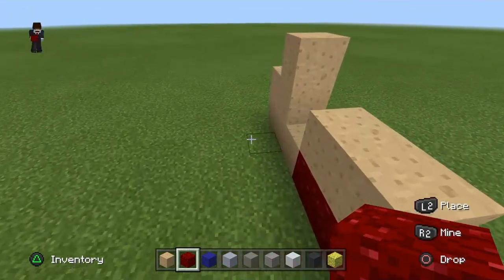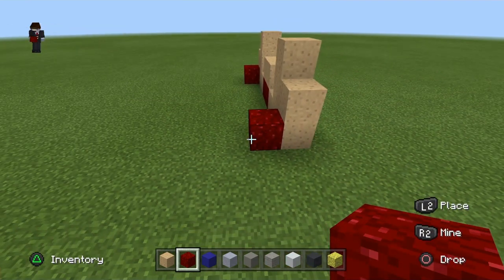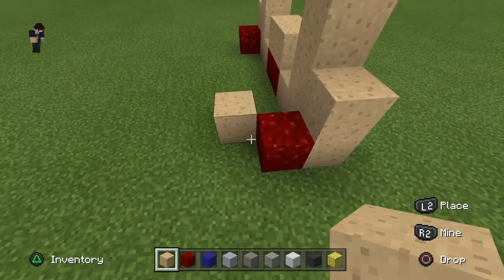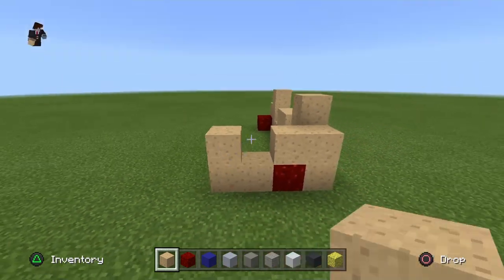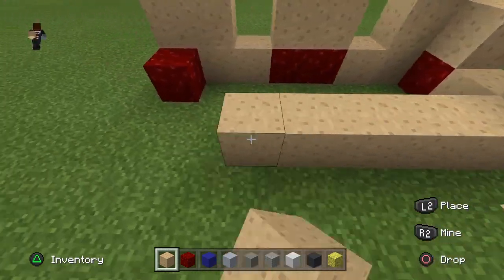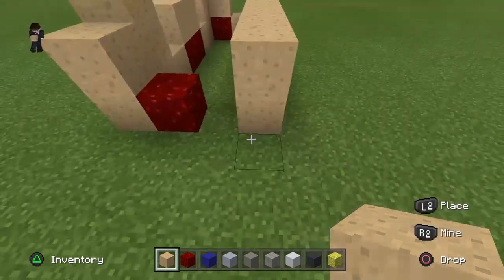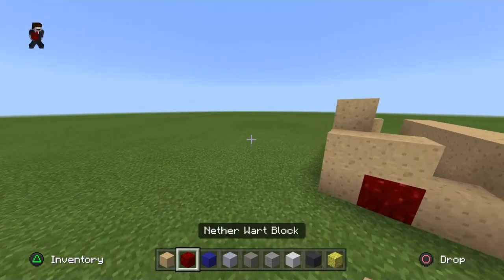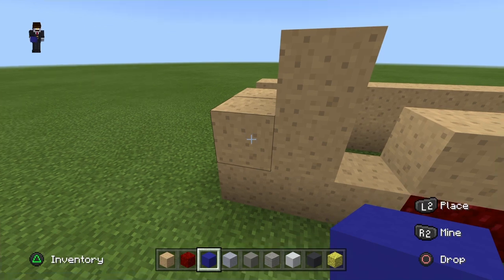Place one nether wart here and one nether wart here. Get your mushroom and place one here, one here, and three there. Onto the back — go all the way across two rows like so, and here like so.